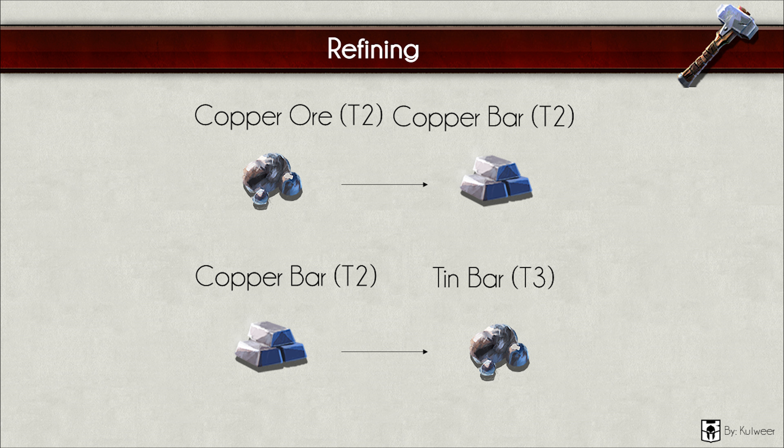You refine the tier 2 copper ore into a tier 2 copper bar. Then you need to gather tier 3 tin ores. Combined with the tier 2 copper bar, you can craft yourself a tier 3 tin bar. This same process applies to all other gathered materials.